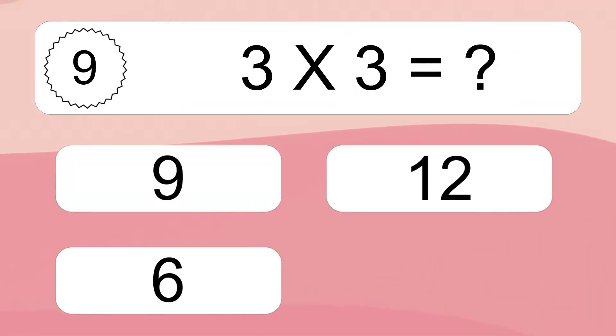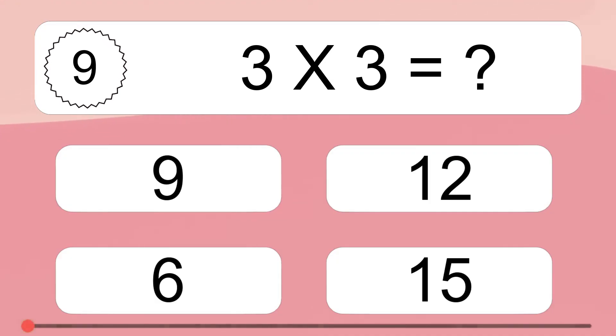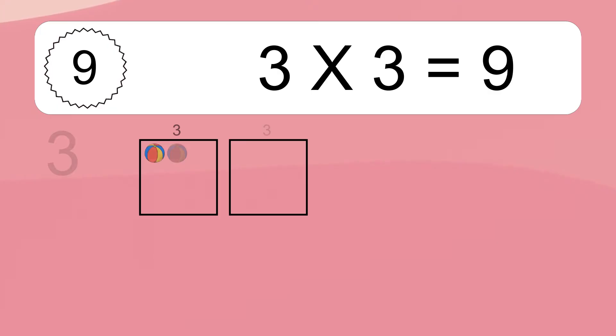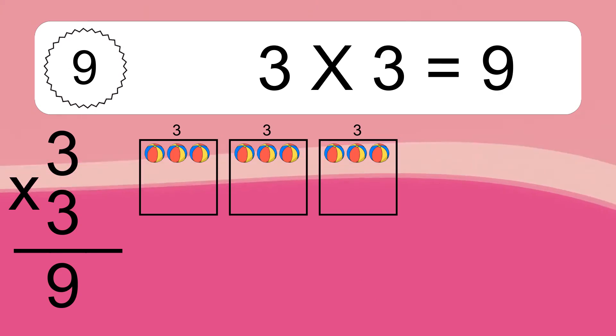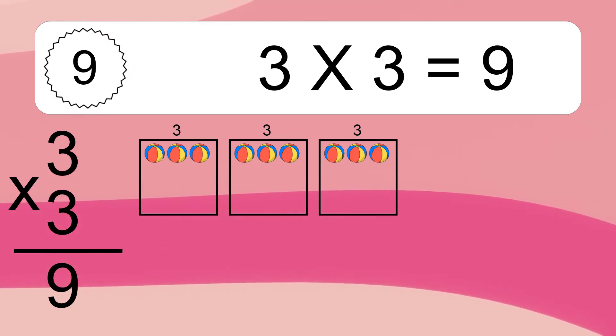3 times 3 equals what? 9. We have 3 boxes, and each box has 3 colorful balls inside. If you count all the balls in all the boxes together, you will have 3 times 3 balls. This equals 9 balls.